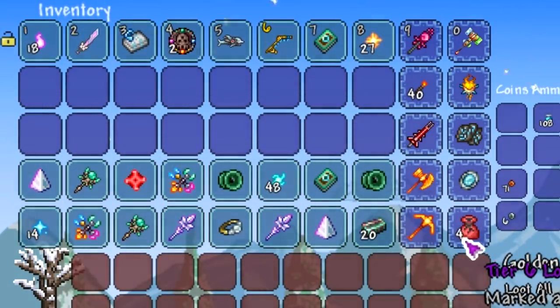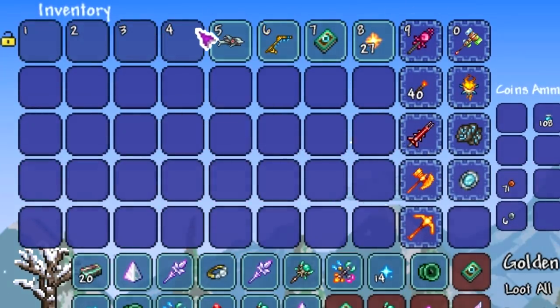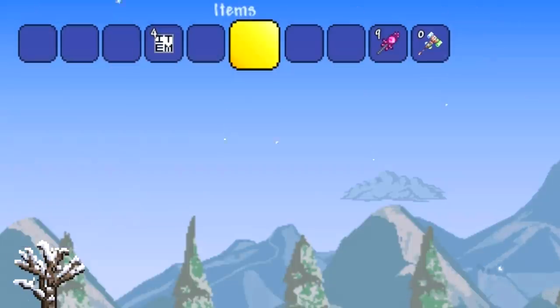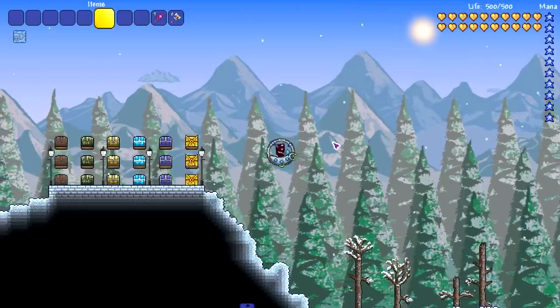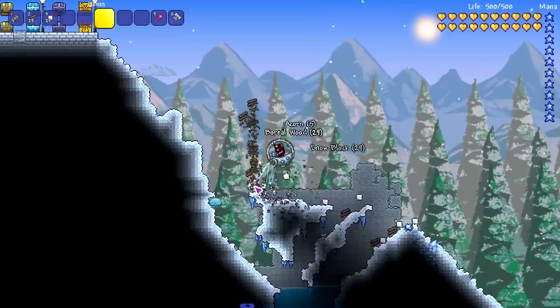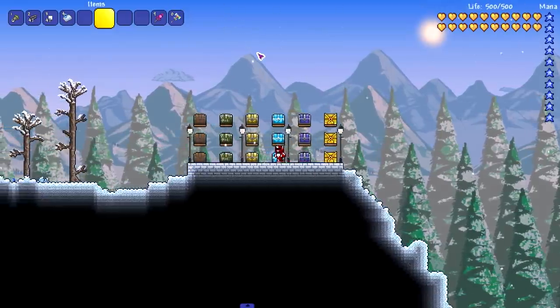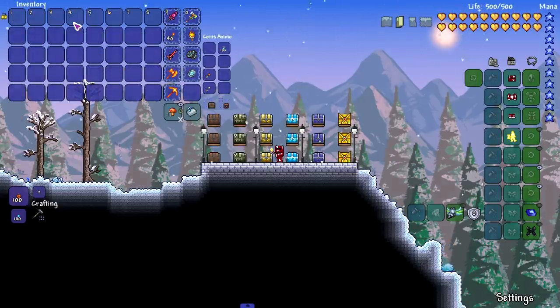As expected, it's post Moon Lord vanilla Terraria items — nothing crazy. The craziest thing is definitely the Drill Containment Unit. I've only gotten this once ever in my Terraria playthroughs — just once — and this mount is just amazing. I love the Drill Containment Unit. That was all six tiers of loot bags. If there's a modded-compatible version, the amount of loot you can get would be endless — so random but so cool.